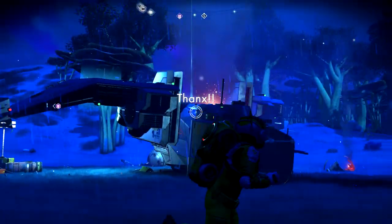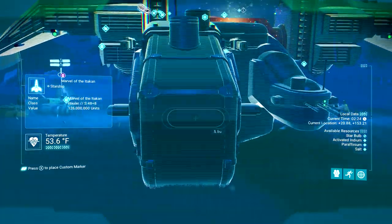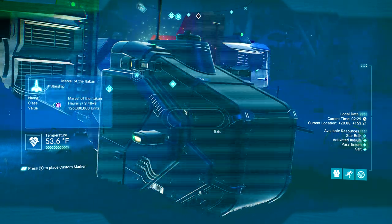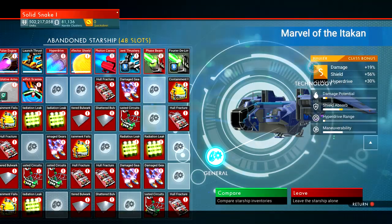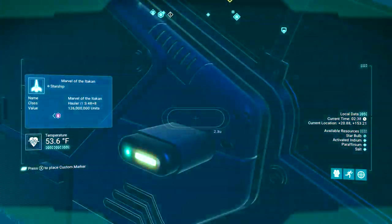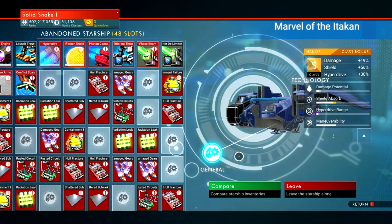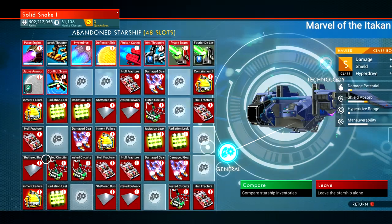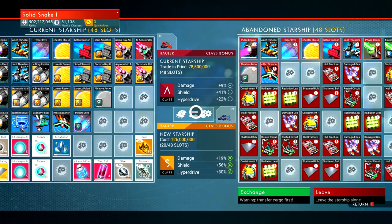Now look at this — this is our crashed hauler that is super awesome. It's called a Hunter, or a Marvel of the Atakan. It's a 48 plus 8 slot ship, and it costs 126 million units. But the best thing about a crashed starship is that it's free — you can literally just switch it with the one you have now. Look at these stats! It is so hard to find these kinds of haulers.